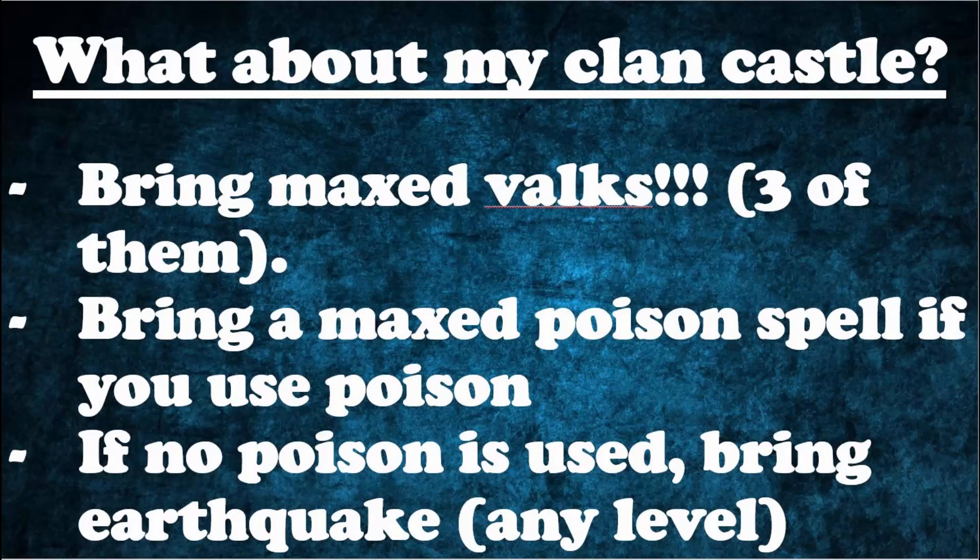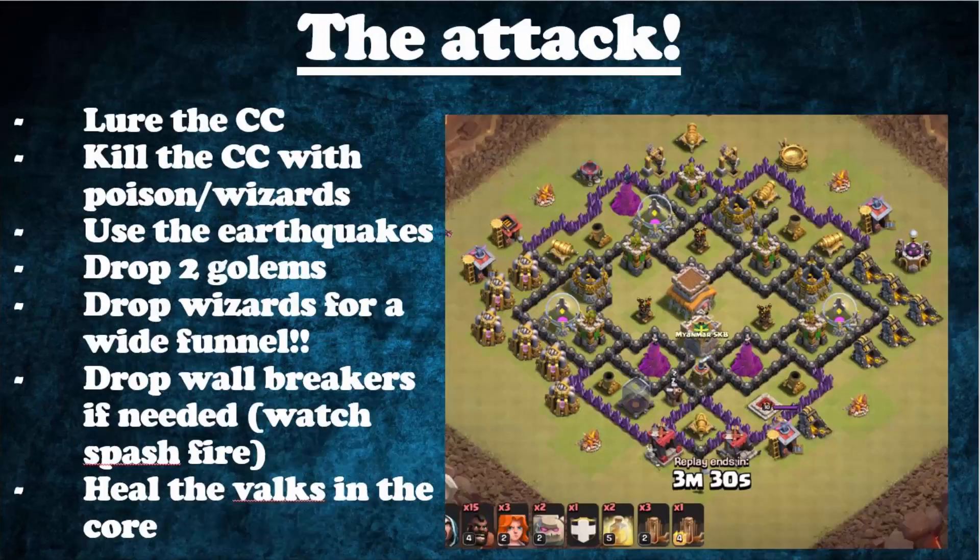For your own Clan Castle, I recommend bringing max Valkyries — you can bring three of them, and this helps a lot. If you're using a Poison spell, bring a max Poison spell in the Clan Castle too. If you're not using a Poison spell, bring an Earthquake spell — the level doesn't matter much, but a max one is better since it also does some damage to buildings.